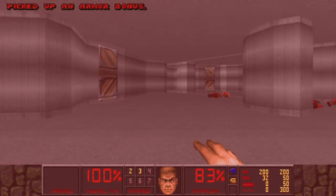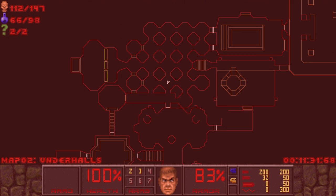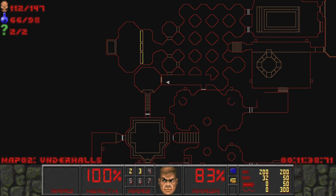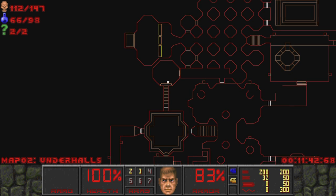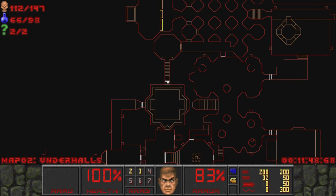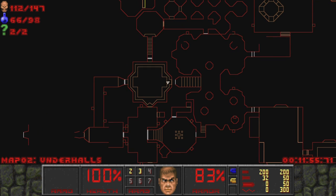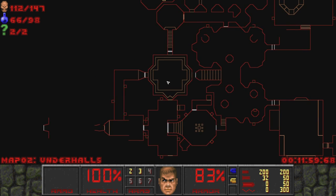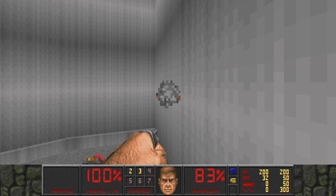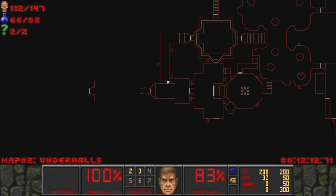Anytime we get a chance for melee combat in this level you better believe we're gonna take it. Now let's make our way back where we were. When you have really complicated structures like this that have a lot of twists and circles, it's just easier to walk with the map as long as you know there's nothing there. Just like this we are at 112 kills, 66 items, and we have both secrets - let's continue.